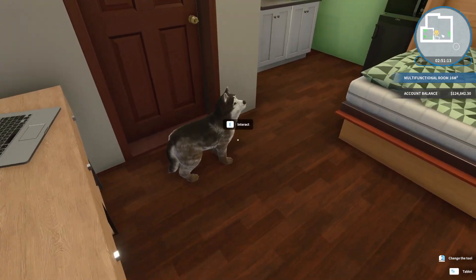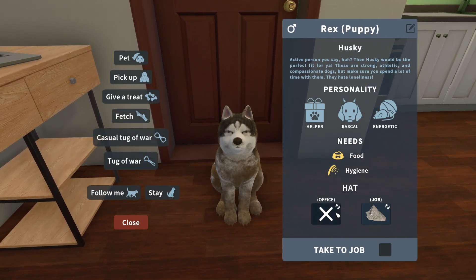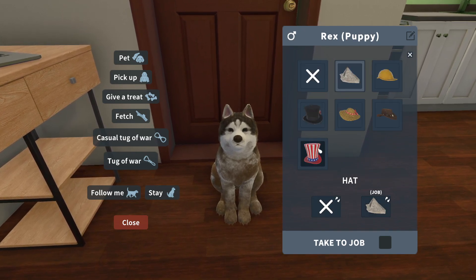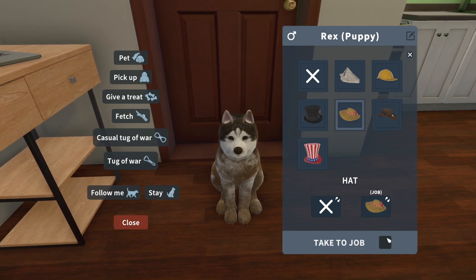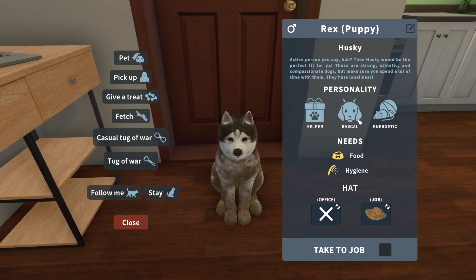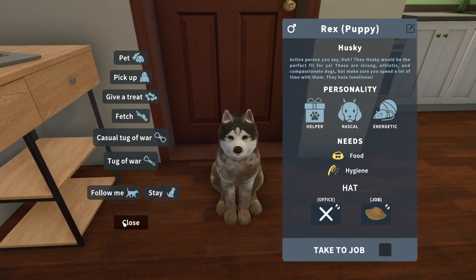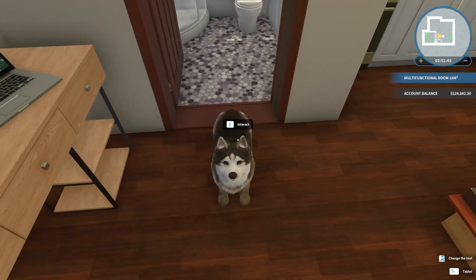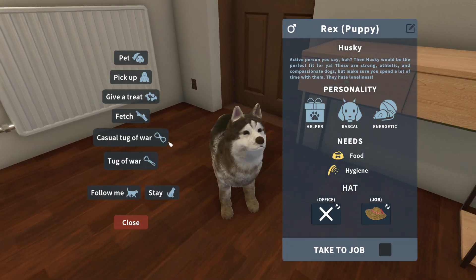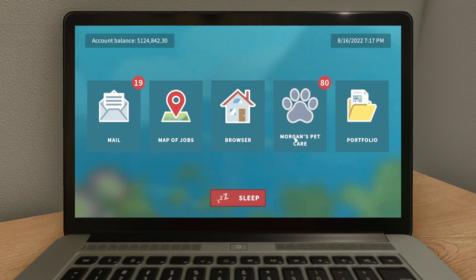We're back at our house — where's our dog? Oh, he's right here! He doesn't have his cute little hat anymore. We're going back to the office — oh, we have other hats! You can take him to the job with us. His name is Rex — he's a helper, a rascal, energetic. He needs food and hygiene — yeah, we need to give him a bath.